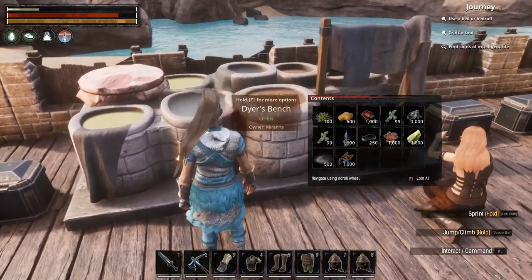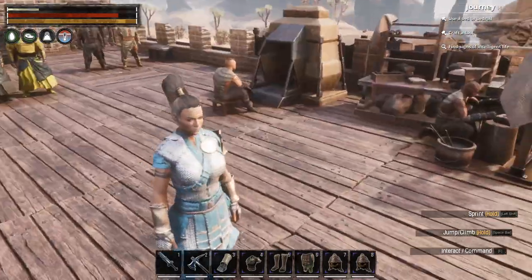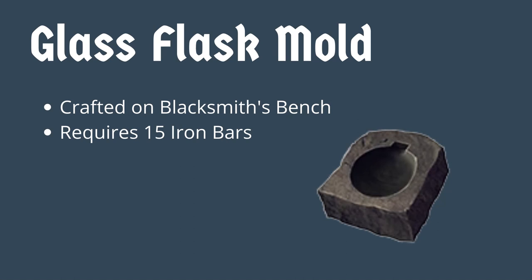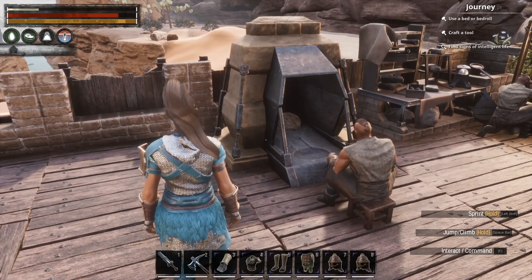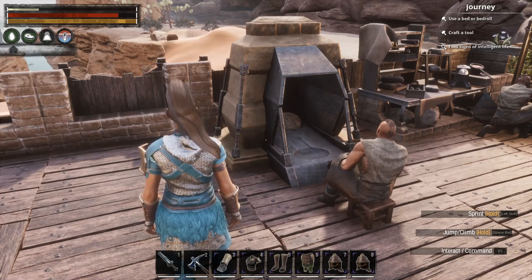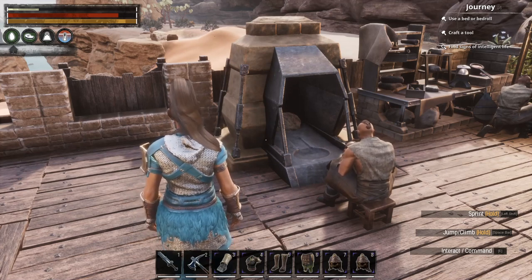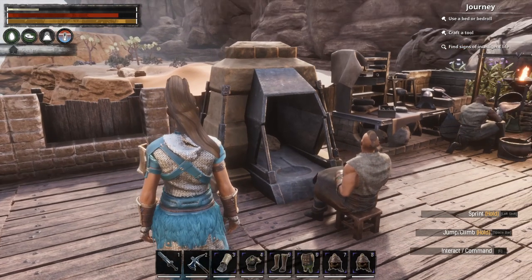First off, you have the Dyer's Bench — this is where all the magic will happen. But leading up to that, you will need glass flasks to make your dye in, so you need to start with the very basics: the glass mold. This is something you will need to make on the Blacksmith's Table, which you will then use on the next crafting table we'll talk about in just a minute.